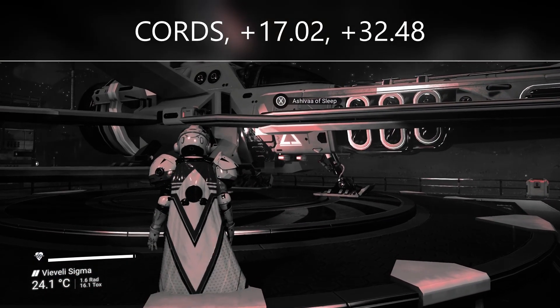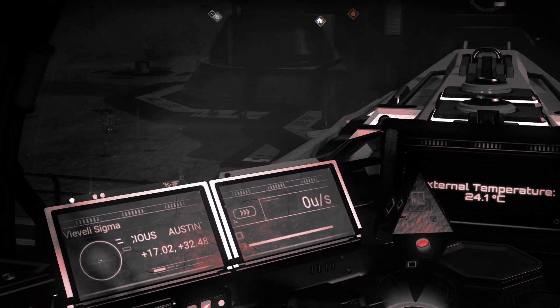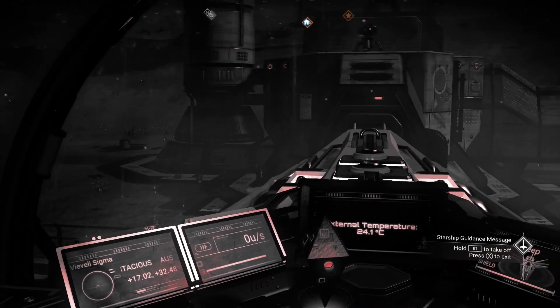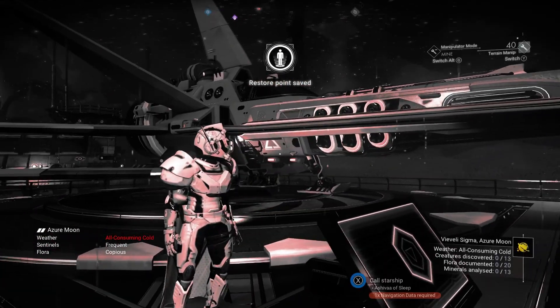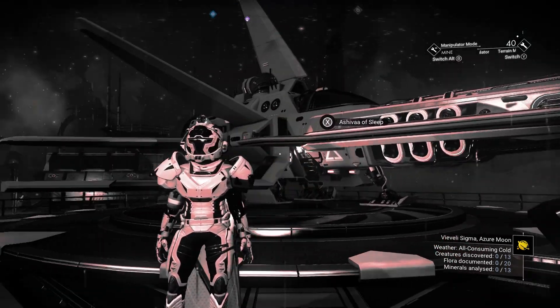Your coordinates are going to be plus 17.02 and plus 32.48, as you can see on the screen. This is a chromatic anomaly planet, so at the moment we've got a filter on.